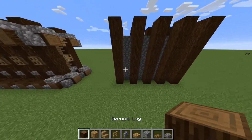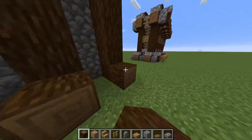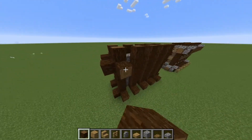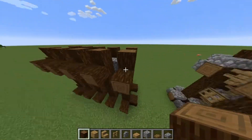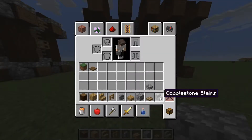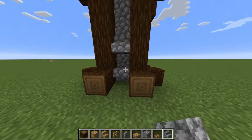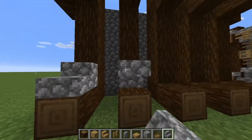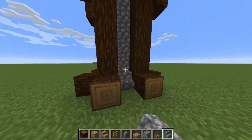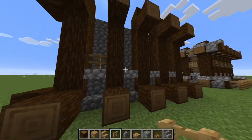Now that the basic wall structure is done, fill in the bottom of the logs and put one block going out so it looks stable. Do the same thing for the top as well. Now we're going to create a design — take out your cobblestone stairs and place them all around your wall like so. Next, we're adding fence to give the detail a lot more diversity.